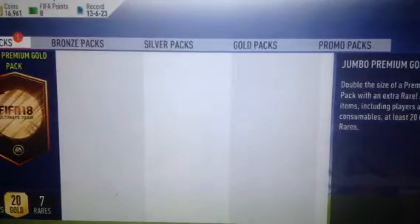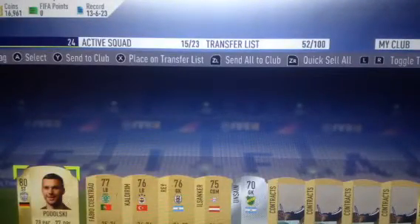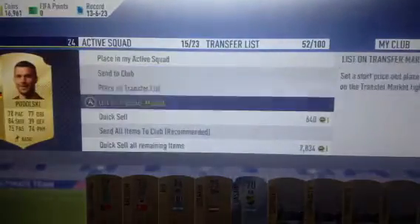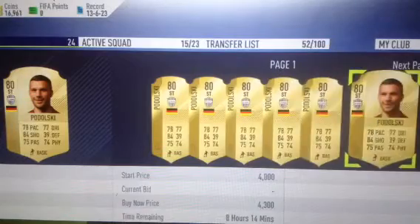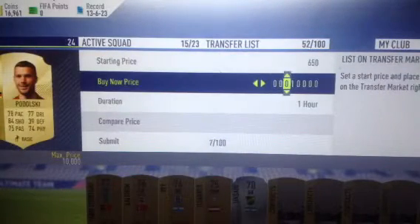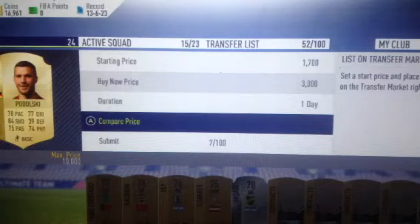I haven't been able to pack anything good recently. Hopefully I pack something good here. That hasn't been really very good. Let me just check the pair price — let me see what he's worth. Okay, 4,000 coins. Maybe 3,000 — I'd want around 2,000 to 3,000 coins for this one.